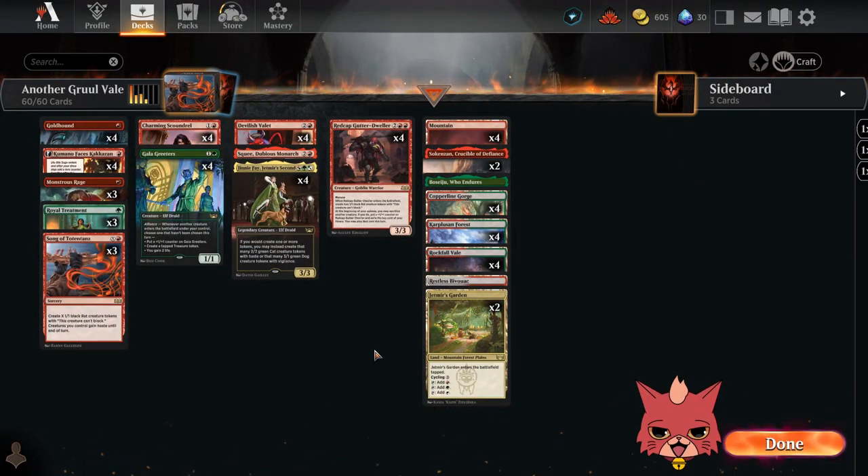Alrighty guys, we're back for another Gruul Valet, and this is a Wilds of Eldraine standard brew. We're gonna go over the deck, then hop right into some ranked. I'm Redcat and I play aggro decks and the midrange decks with red in them as well, so I hope that sounds fun to ya. We also have that Discord link and a relatively new Patreon link down in the description if you're interested.